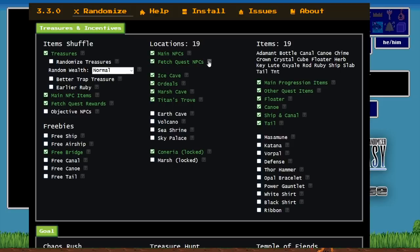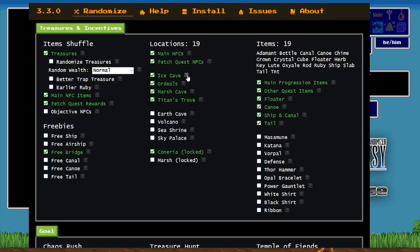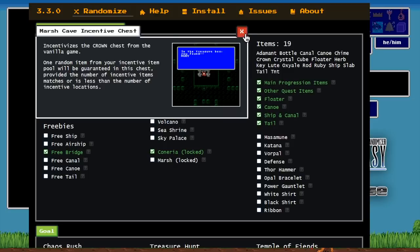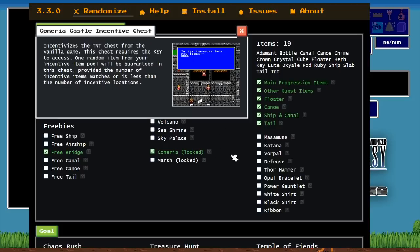Fetch quest NPCs are where you take an item like the Crown to Astos, Herb to the Prince, Crystal to Matoya, Bottle to the Fairy, Slab to the Lufenians — and they give you something that will be a key item. Incentive locations outside those NPCs include: Ice Cave for the Floater box, Ordeals for the Tail box, Marsh Cave for the Crown box, Titan's Trove for the far-left chest in Titan's room — a relatively new location added about a year ago — and Corneria Elf for the TNT box.